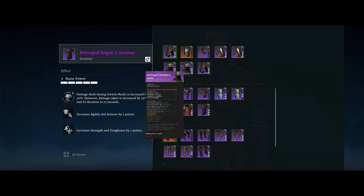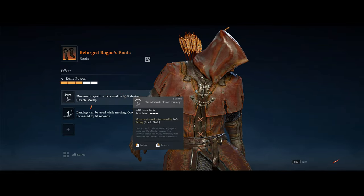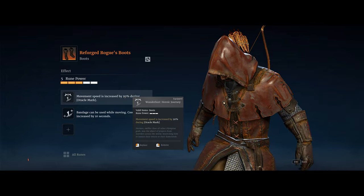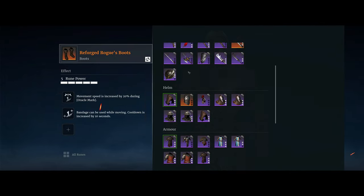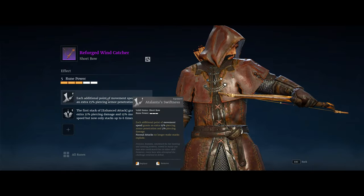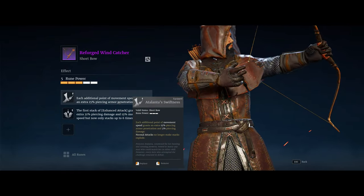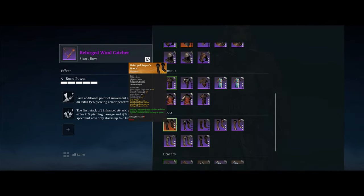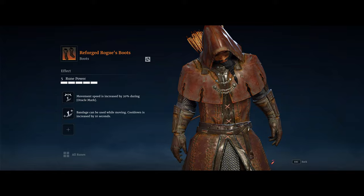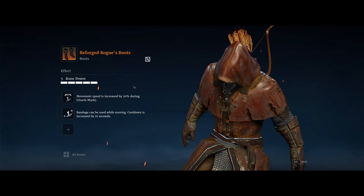I also take agility and strength for that additional extra damage. For boots, the important rune is Wanderlust Heroic Journey, which increases your movement speed by 20% during oracle mark. Again, that's going to increase the damage scaling off of Atalanta's Swiftness — movement speed is translated directly into damage with this rune. It also generally increases your movement speed so you can disengage from fights without needing a dedicated escape skill.